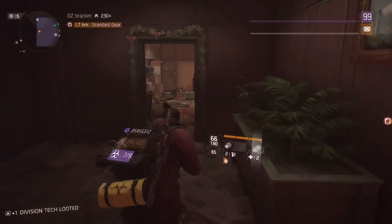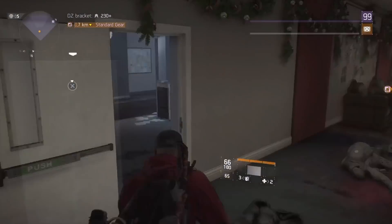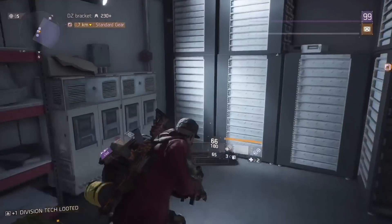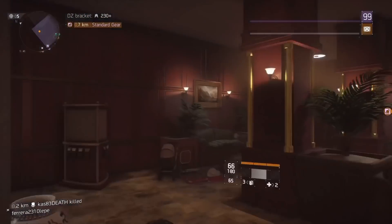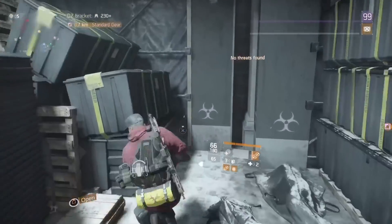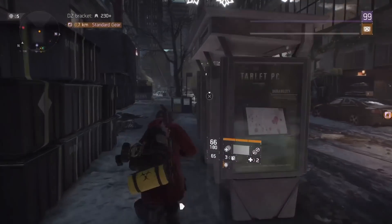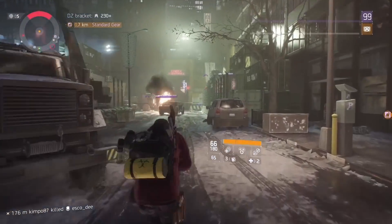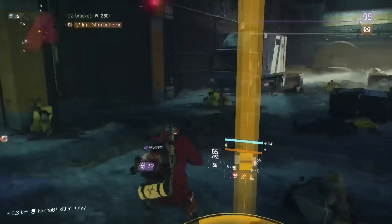In the Division Tech house you will find another 4 Division Tech — 1 downstairs, 2 downstairs, and 2 upstairs. If you go downstairs you will find another Division Tech. Then we are going to the DC4 extraction because there are 2 more caches in the contamination area. Before you are able to take these caches you need to clear the contamination area. Then go straight ahead to the DC4 extraction and you got another 9 caches and a lot of Division Tech here.